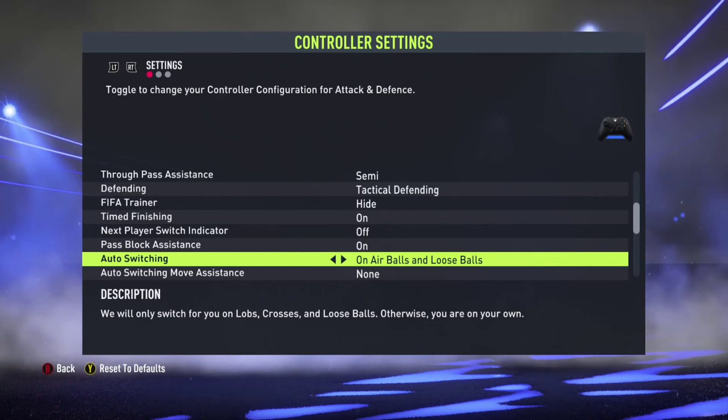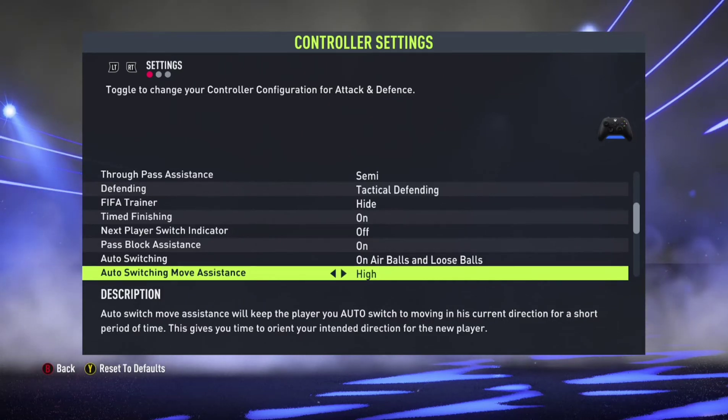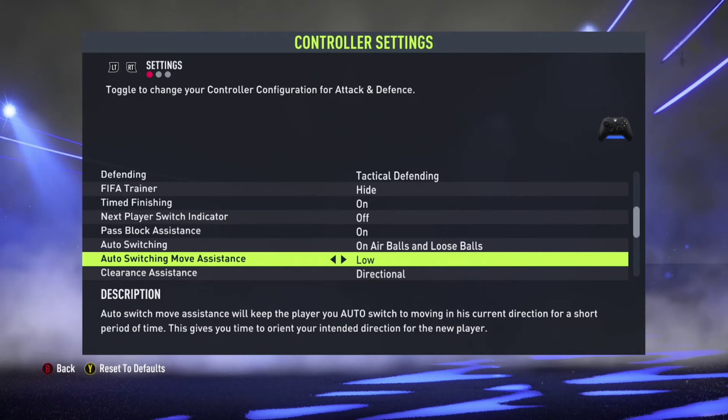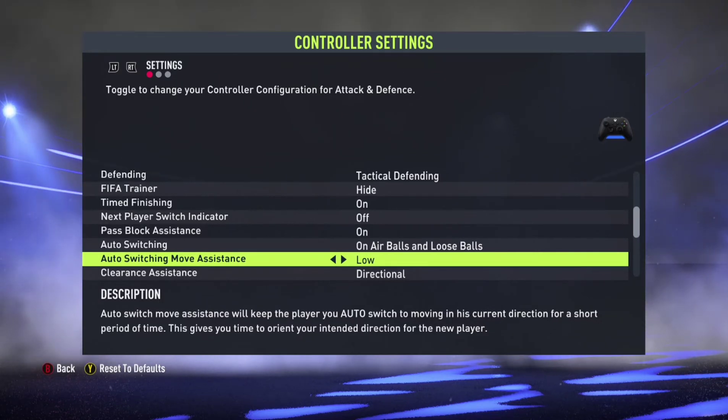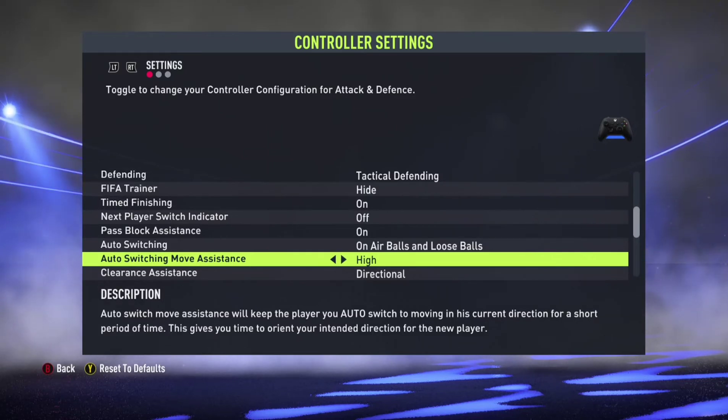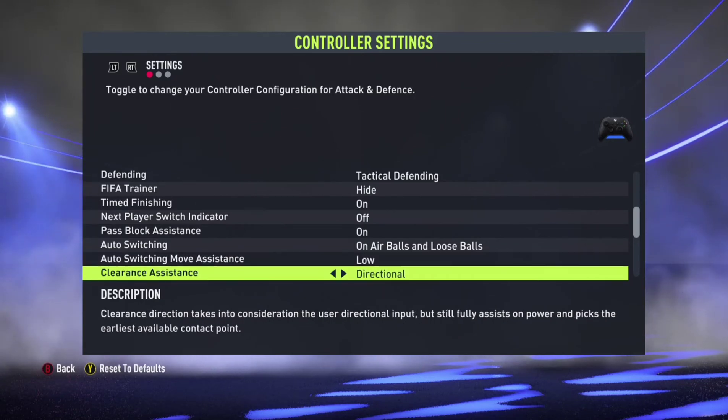For auto switching move assistant, keep it to low — not high. If you are new you can keep it high, but experienced players should keep it low. Low means the auto switch mode assistant will keep the player you switch to moving in his current direction for a short period, giving you time to orient your intended direction. You don't want it too high because it will just keep switching to any player near a loose ball, not necessarily the one you intend. This setting is for advanced players.